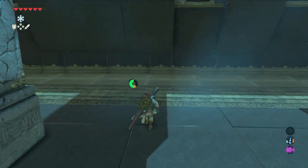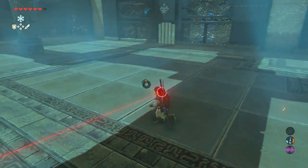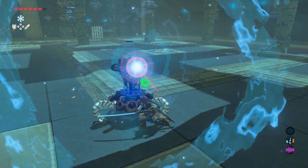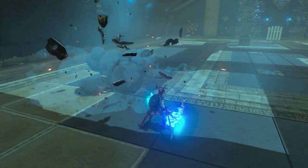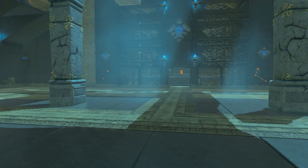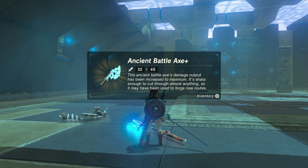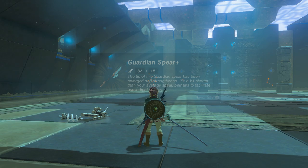Try to avoid his attacks as much as possible — one last time, come on. Hell yeah, defeated! The gate opens. An ancient battle axe plus and a guardian spear — nice.